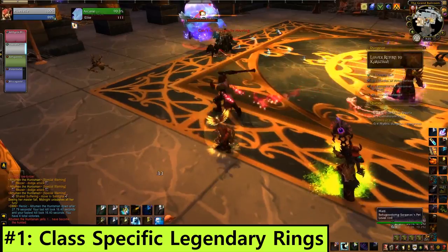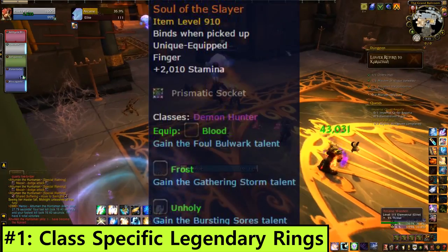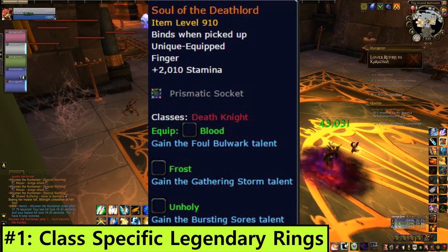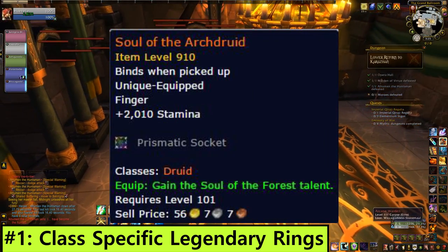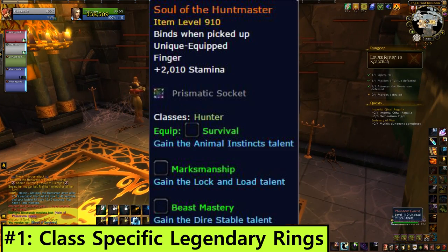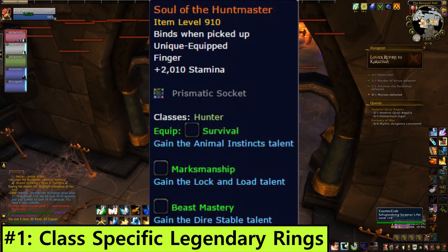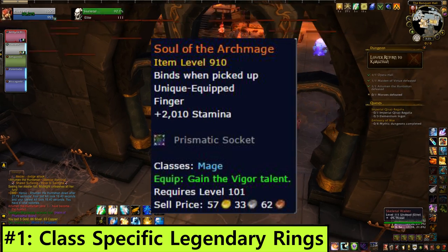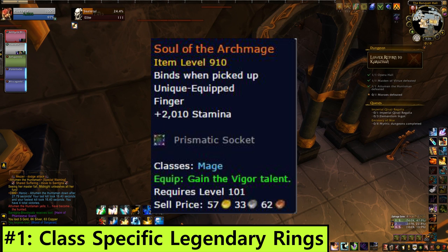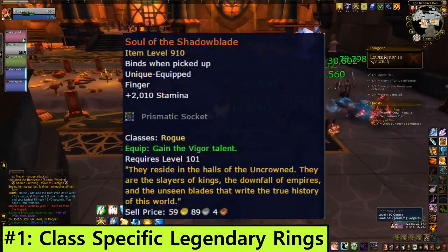Finally, my number one pick for coolest thing coming in 7.2.5: class specific Legendary Talent Rings. Every single class is getting a new Legendary Ring and each one comes with a socket and gives you a talent. That means that with this ring, you can use two talents from that row at once. These are very obviously not finished yet and there's only a few in the files so far, but once they're done, these are going to be cool.